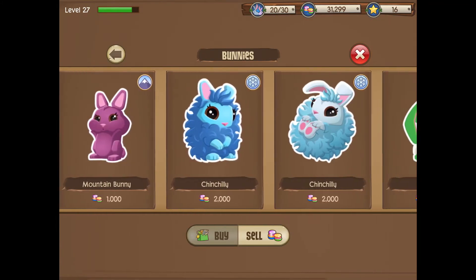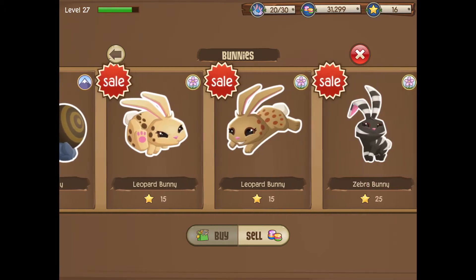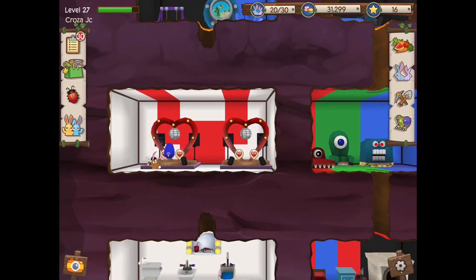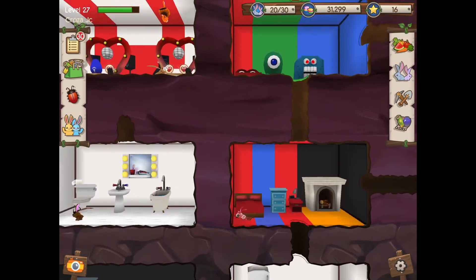If you do not know what a garden bunny is - look at the sprout bunny in the top right corner of its little box. There's a little shovel, like a little spade - that means it is a garden bunny. So the sprout bunny is a garden bunny, the rosebud bunny is a garden bunny. What we're going to be doing is using this pumpkin bunny with a garden bunny.